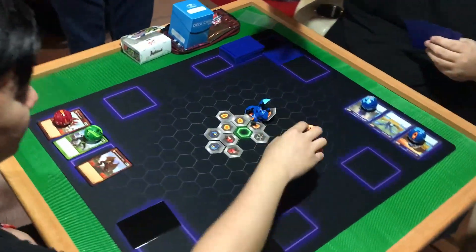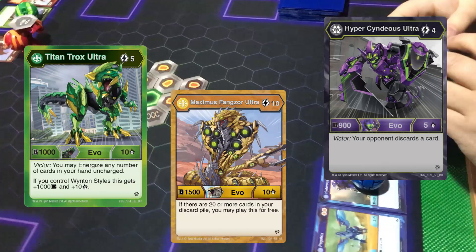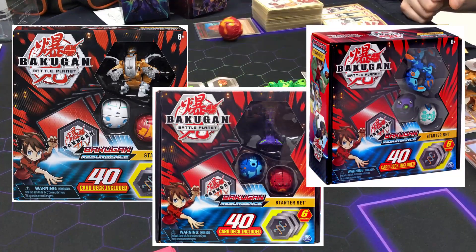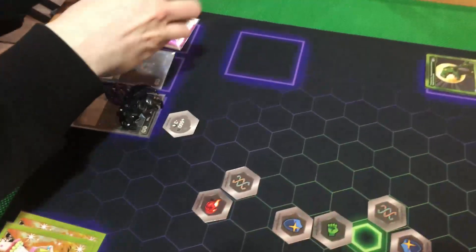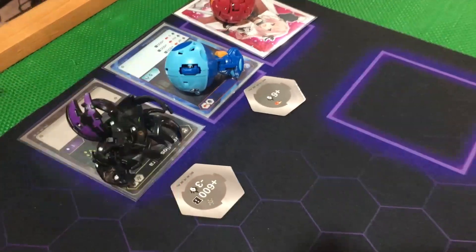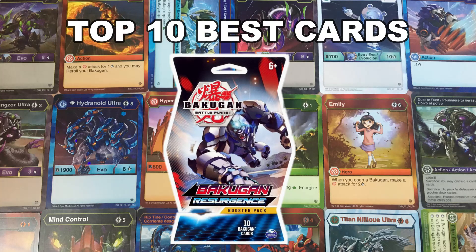but also Resurgence introduced new evo cards that help undervalue Bakugan, and also introduced re-roll as a mechanic, and even introduced new starter decks with new Bakugan, including my favorite, Darkest Hydrant Ultra. And there were a lot of cards that to this day still remain a must-have in many people's decks and collections. So let's go over the top 10 best cards from Bakugan Resurgence.